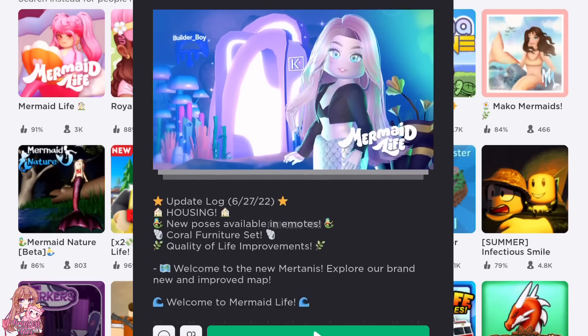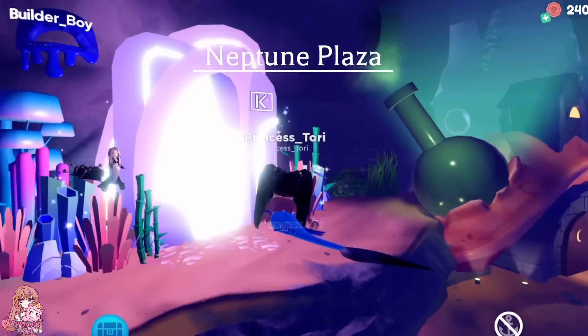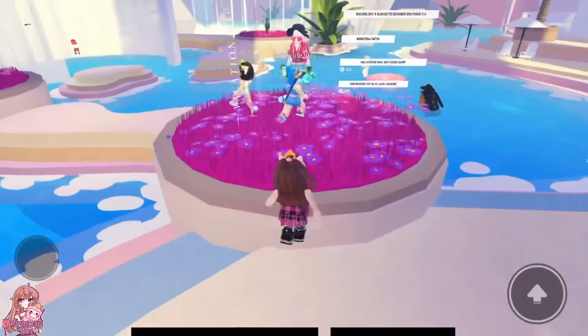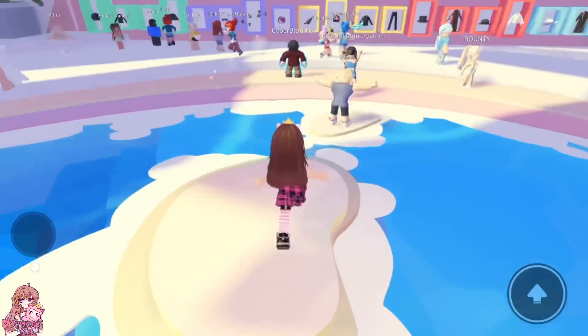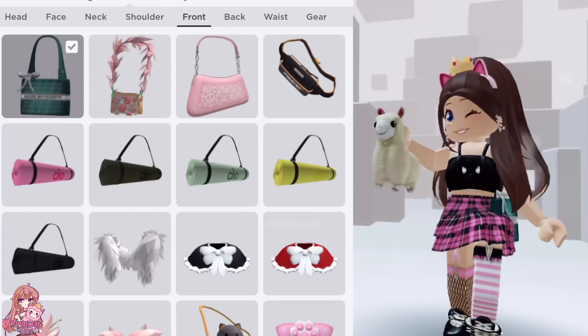To get this item, join Mermaid Life and head over to the portal, then click to join it. Once again, you can see all the clothing items made by this UGC creator and they look amazing. To get the free item, walk over to this bit and you will get a badge.